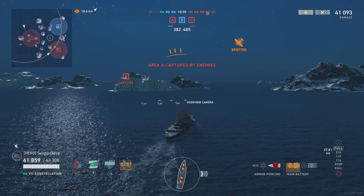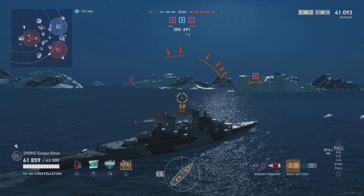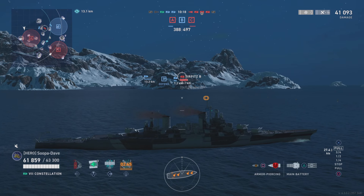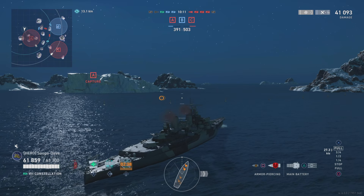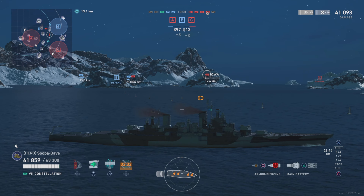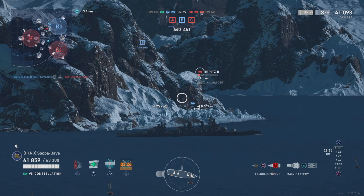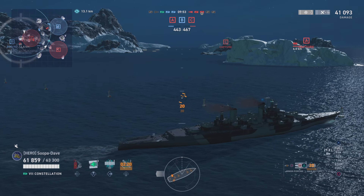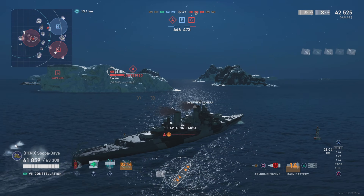Right when I go to shoot the island icon reappears, so we don't get a good salvo there. We continue to push up — I can see he is still being capped, so I know the Jaeger is somewhere in that cap area. I'm pushing up while unspotted, trying to catch the Jaeger. We clearly know from the torps he's probably somewhere behind those three islands to my right. We're down on ships, points, and cap, so I have to be aggressive. My decision-making should put us in a good position to have a close match.